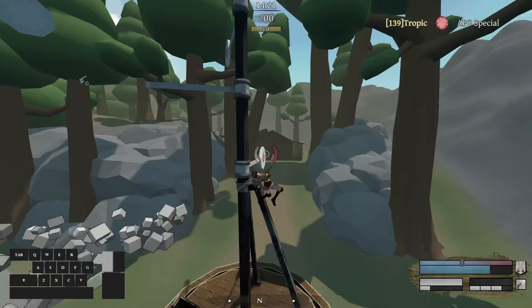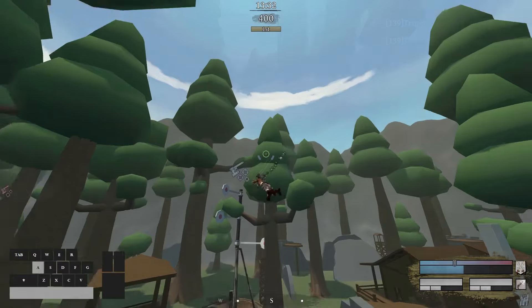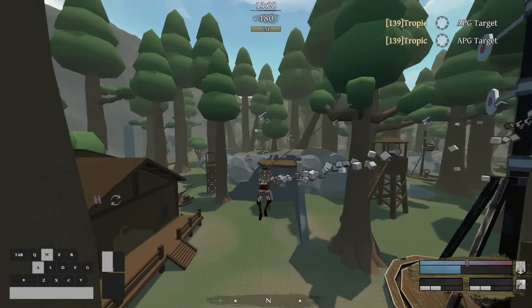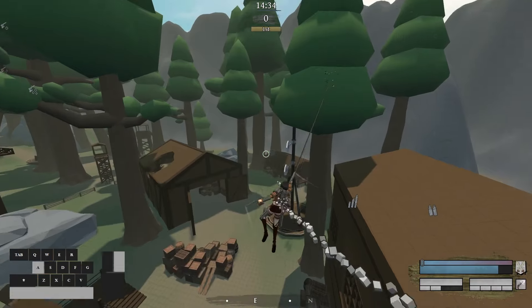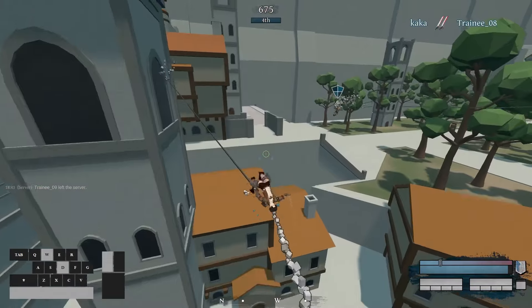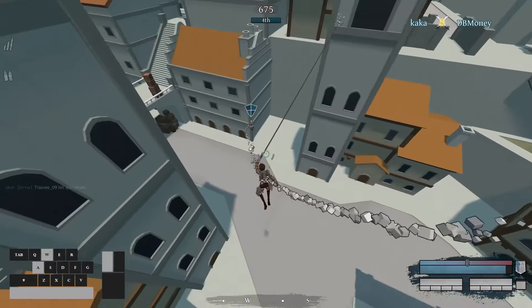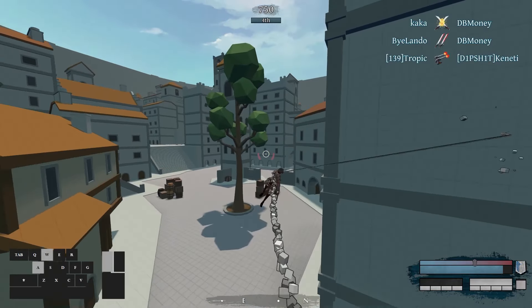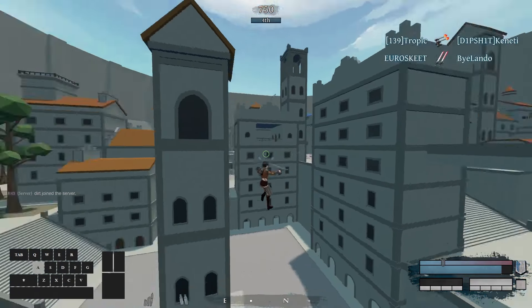As soon as you get comfortable with grappling and shooting, you should rely less on the upburst. Upbursting will put you at a complete standstill mid-air, making it easier for you to shoot, but also making you a sitting duck. Using the WASD directional burst is a better option because it keeps you on the move. Since mobility is key in this game, every mobility-involving technique can make or break a fight.